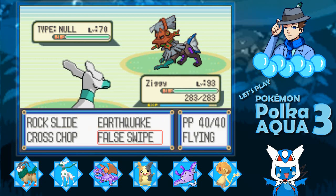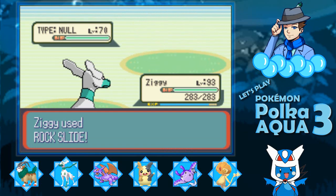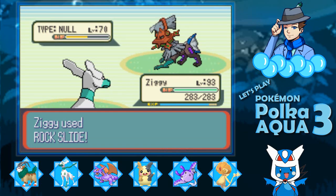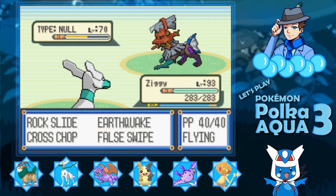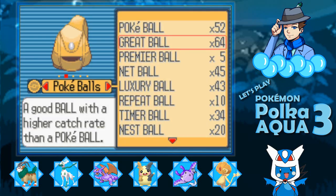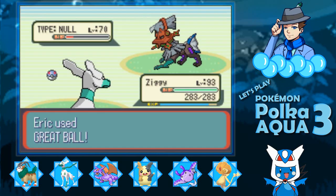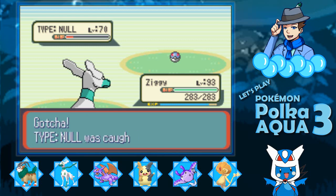I don't think Rock Slide will kill. We got the flinch — perfect. Got another flinch. In the red. Let's do this. Come on, Type Null. Let's go! With that, we got Type Null.